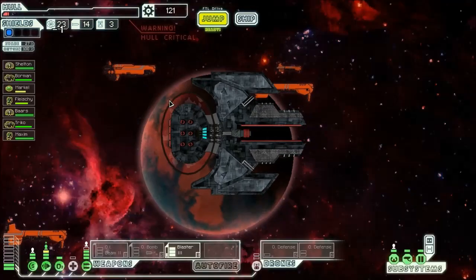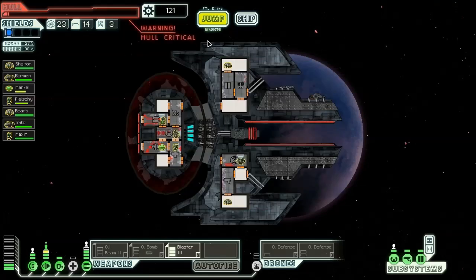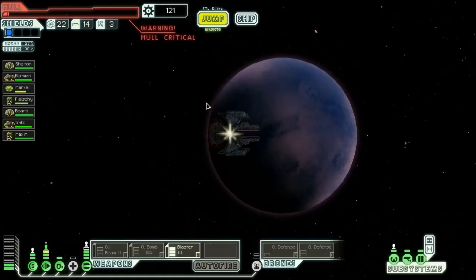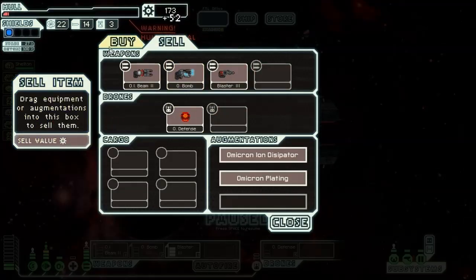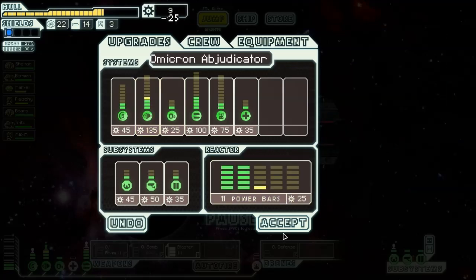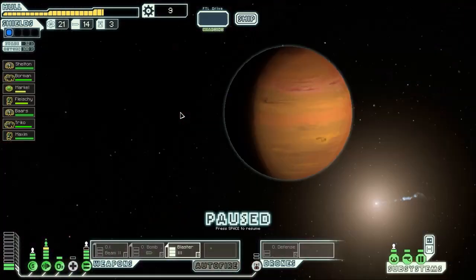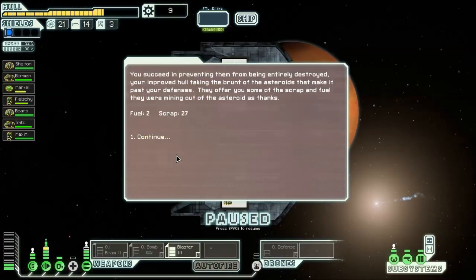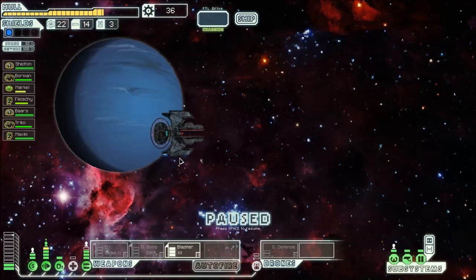We're going to go to Rebel Sector number one because it gives us more options afterward — assuming we actually managed to get out of here. Oh my god, there's a store off the bat! I am actually going to sell this one because I need the scrap so badly right now. Omicron plating costs 300 scrap — oh my god, that's so expensive. Either way, get a bit more dodge chance going. These systems are insanely expensive, I just don't get it. Nothing left to do but keep on moving.